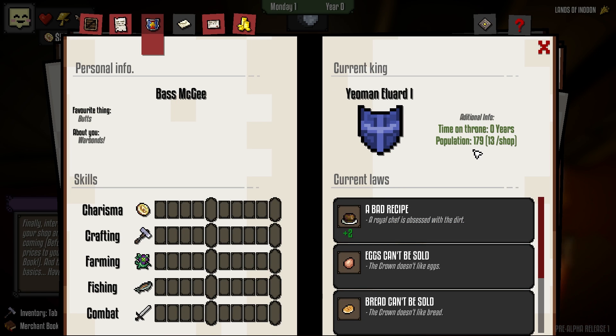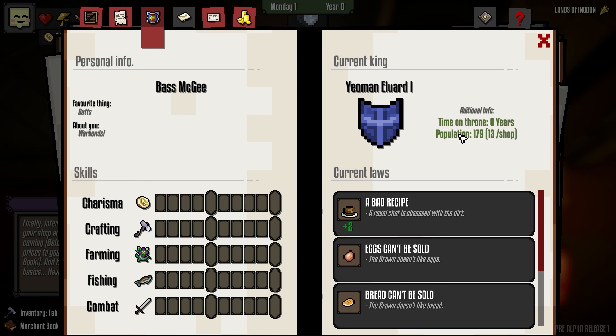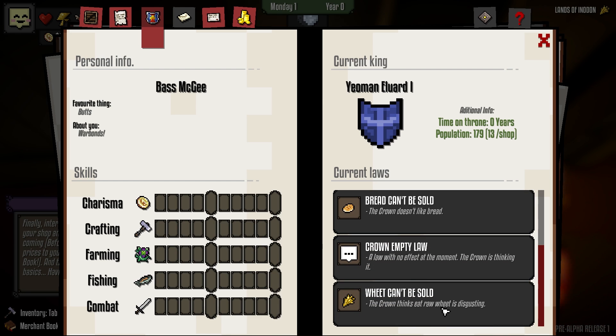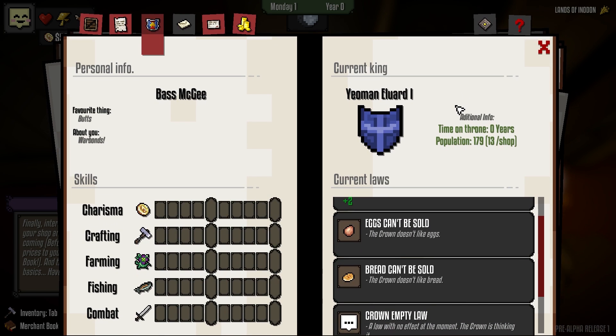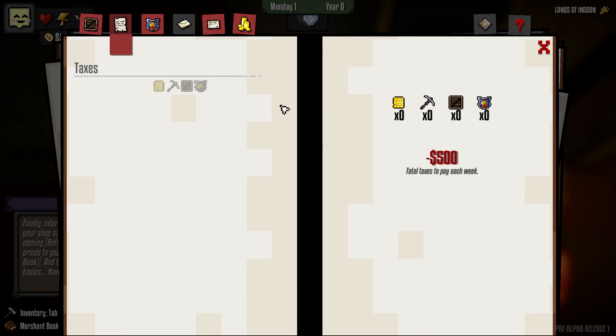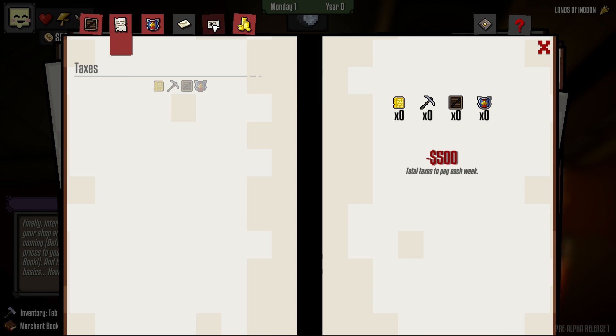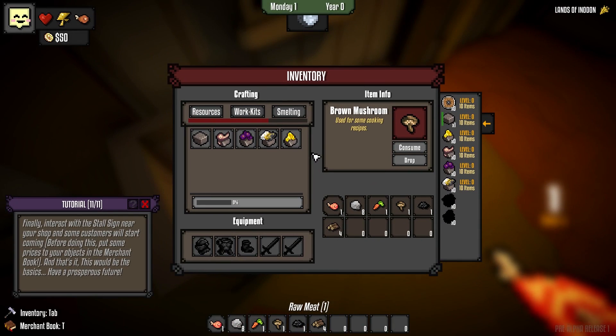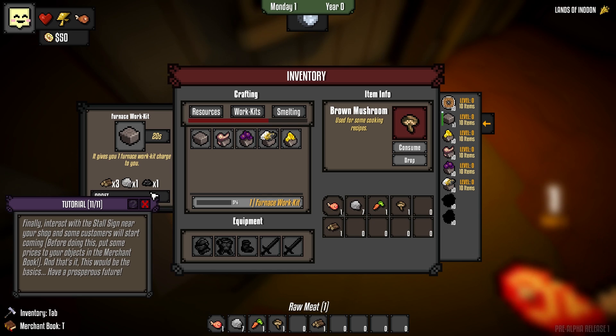This game is in early access — they gave me an early key. This is a very interesting concept. There's a king, and then there's laws. So bad recipe: a royal chef is obsessed with dirt, eggs can't be sold, bread can't be sold, crown empty law, wheat can't be sold. Every now and again the laws change — I don't know how often, I really haven't figured that out yet. But you do have to pay $500 a week in taxes, and it sucks a lot. Because, you know... taxes are terrible.